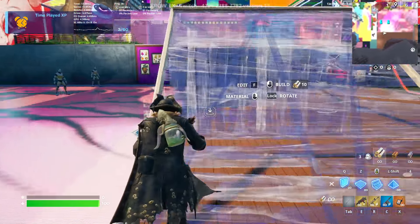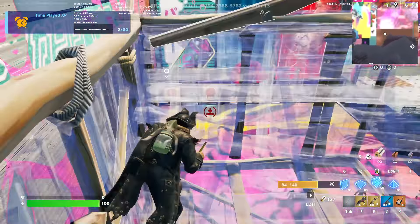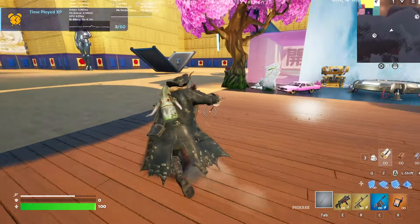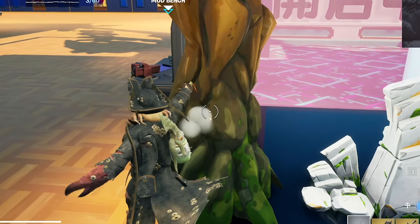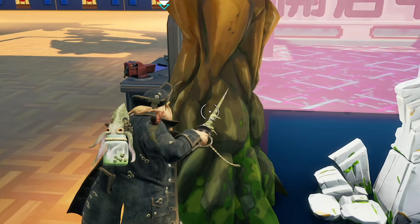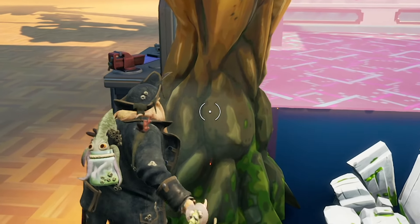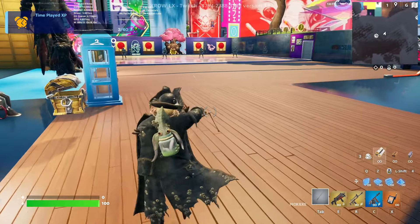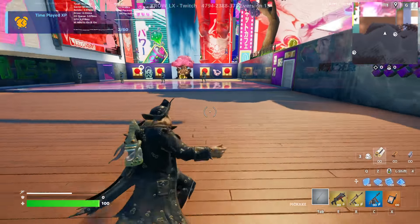Quick ADS walking forward, walking back, crouching, walking forward, walking back. Quick rapid fire. Let's hit some 90s. The Wraith Wings look so cool. Now let's check out the pickaxe impact effect — it's just a basic yellow splash with some orange sparks. I'm a little disappointed, but the swing animation makes up for it. It looks really cool on the skin.